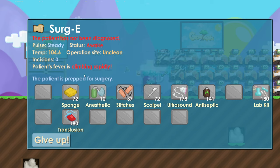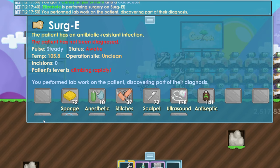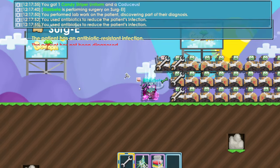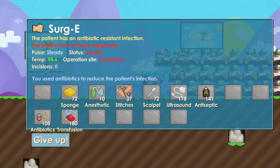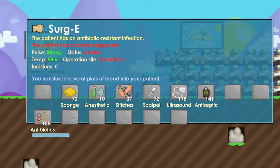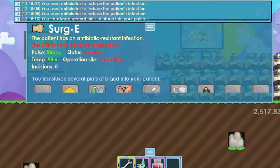Let's do another one. In this one there's no green at all. The first thing I see is the patient's fever is climbing rapidly, so I use lab kit and then antibiotics. The first thing you fix is whatever is showing first. I use antibiotics to bring the temperature below 100 so it's green, then transfusion to fix the pulse so it's green, then anesthetic to put it to sleep.